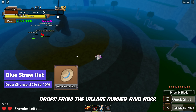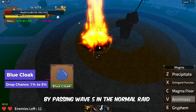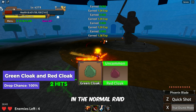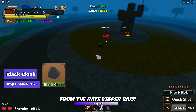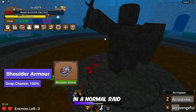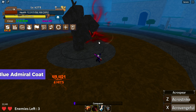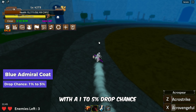The Blue Straw Hat drops from the Village Gunner raid boss with a 30-40% chance. The Blue Cloak can be obtained by passing wave 5 in the normal raid with a drop rate of 1-5%. The Green Cloak and Red Cloak can also be obtained by passing wave 5 in the normal raid. In the Golden Arena raids, you have a 0.5% chance to obtain the Black Cloak from the Gatekeeper boss. Defeating the Knight level 3500 in a normal raid can get you the Shoulder Armor. The Gladiator Helmet drops from the Warrior level 5000 in a normal raid. The Blue Admiral Coat drops in normal raids in waves 20 and 25 from the Triple Swordsman with a 1-5% drop chance.